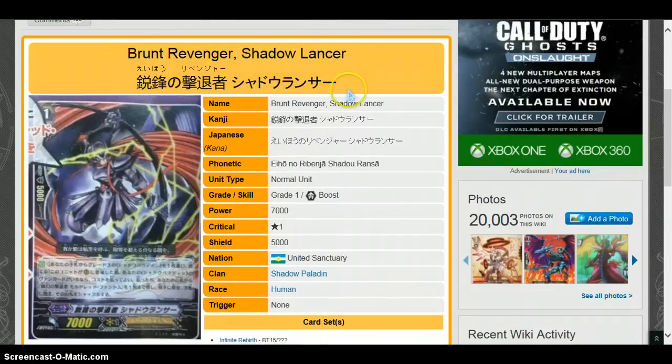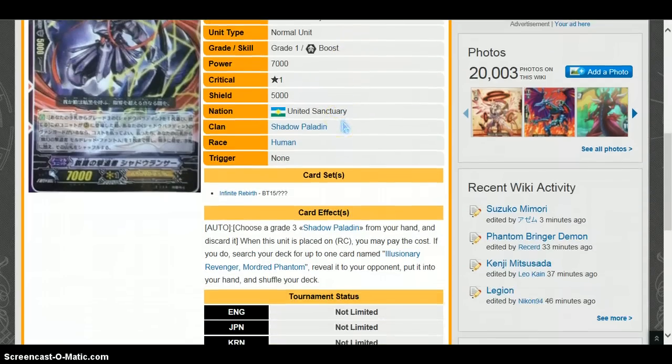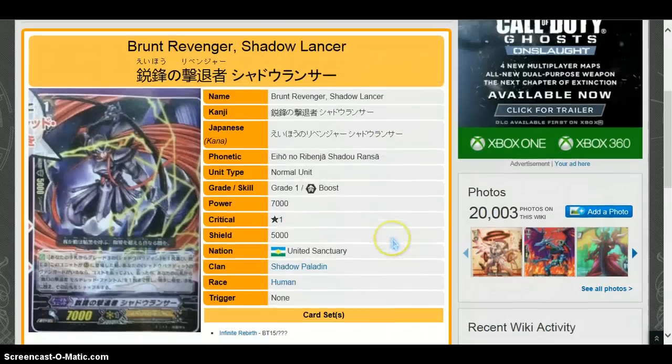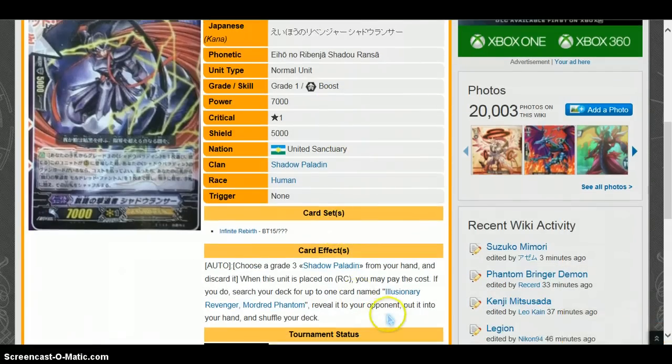Next is Brunt Revenger Shadow Lancer — another new revenger card. It's a 7k grade one. The effect: choose a grade three shadow paladin from your hand and discard it when placed on rear guard circle. You may pay the cost; if you do, search your deck for up to one card named Illusionary Revenger Mordred Phantom, reveal it to your opponent, put it into your hand, and shuffle your deck. This card is really good — you get to search for your break ride, which is awesome.